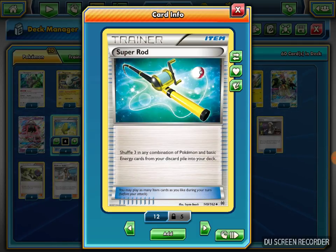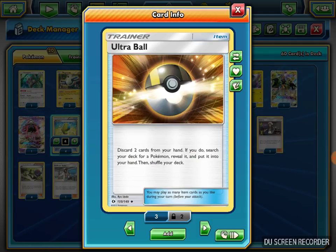I play one Super Rod to get back my energy and Pokemon — it's almost three of any combination put back into the deck. Just in case I lose energy or need that extra Raichu GX, I use that. I play four Acrobike, which is pretty much my searcher — it reveals two cards and you add any Pokemon to your hand, such as my Pikachus, Tapu Koko, Raikou, or Oranguru.